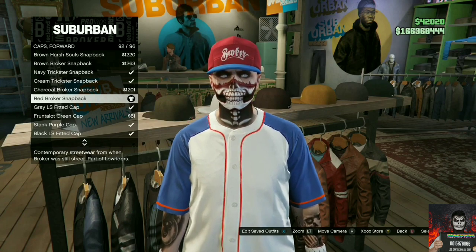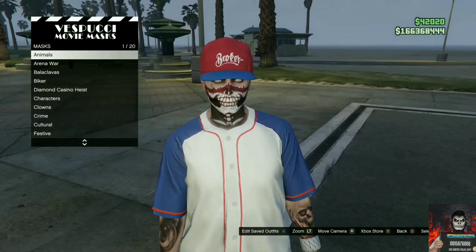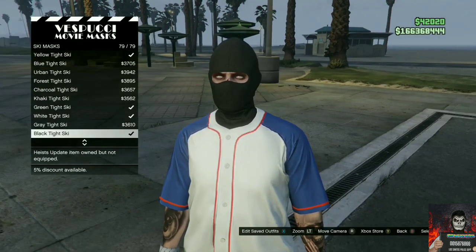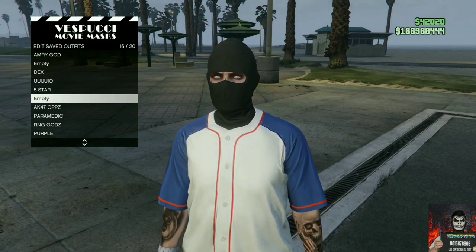Make your way over to the hat section, go to caps, make sure it's on forward, and purchase the red broker snapback. Now make your way over to the mask store, find the ski mask section, and purchase the black tight ski. Save this as an outfit once.